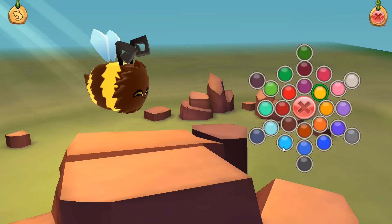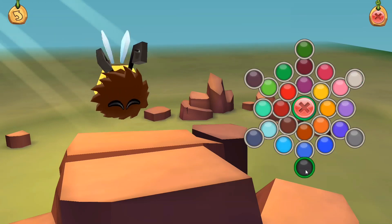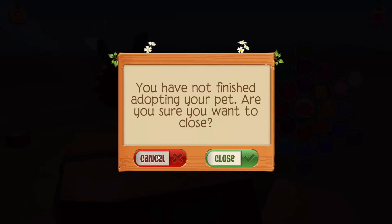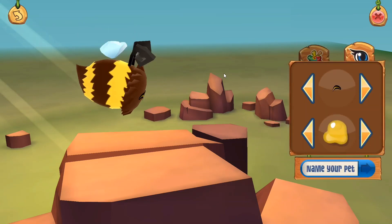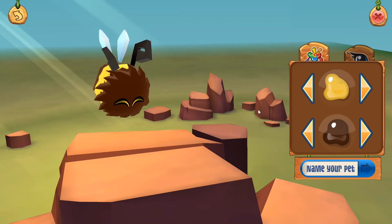Actually wait, I think I want to try a different color because I wanted to be a little bit different. Let's try gray — no, I like the yellow. Anyways, this is our new bee pet so far, and I think this is all the customization we can do because we can't do patterns, so let's move on to naming our pet.